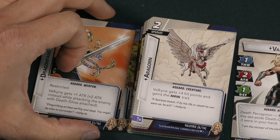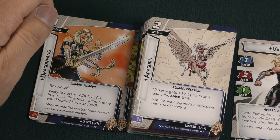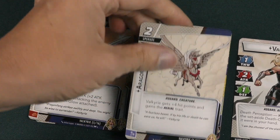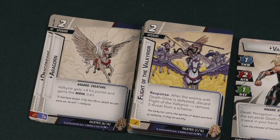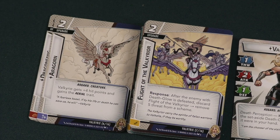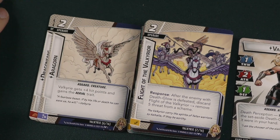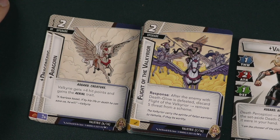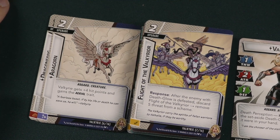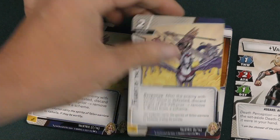Aragorn is a two-cost upgrade: Valkyrie gets plus four hit points and gains the aerial trait — your cool little Pegasus. Flight of the Valkyrie is a two-cost upgrade. Response: after an enemy with Death Glow is defeated, discard Flight of the Valkyrie and remove five threat from a scheme. So if you get this out you can remove a ton of threat whenever you kill someone with Death Glow on them.